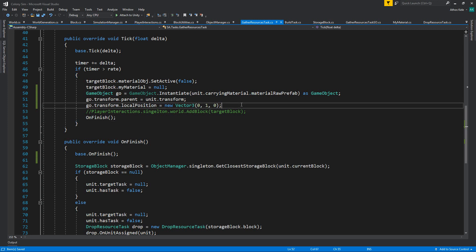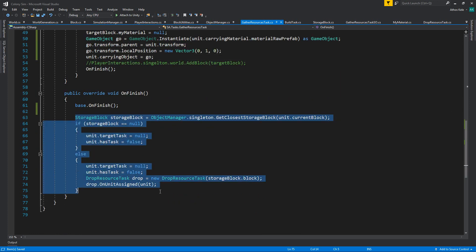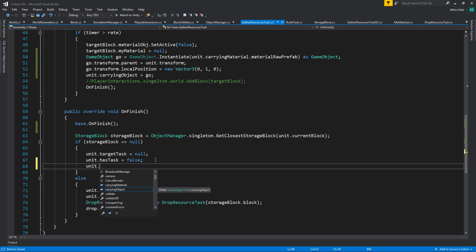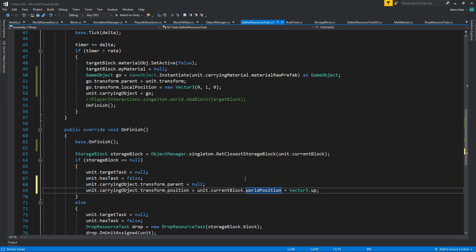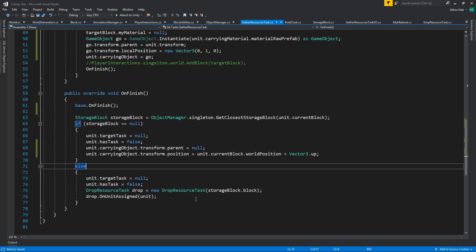Unit dot carrying object will be the game object we have. If there's no storage block, we're going to just drop it where we are — so unit dot carrying object dot transform dot parent will be null. We can assign it on the current block we are in, at the work position, though we'll need to add an offset or find the upper block instead of our current block. We'll see what this does.